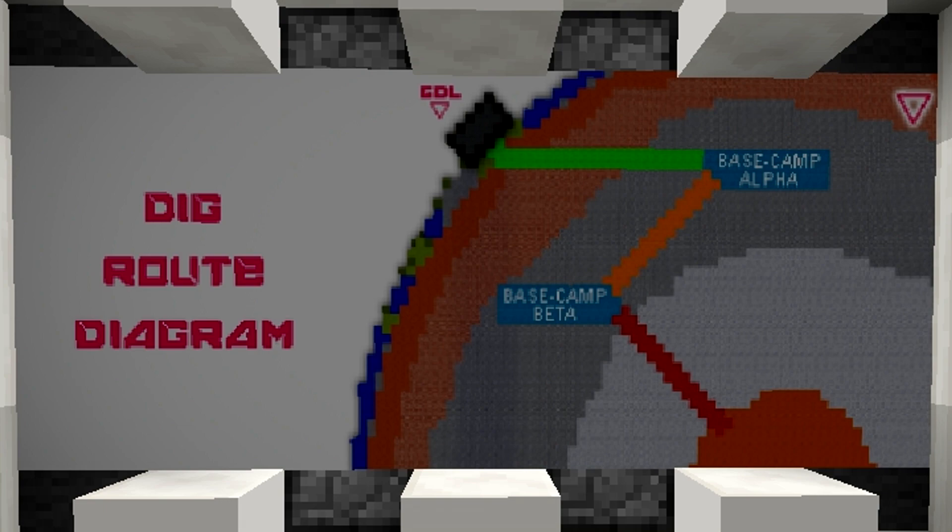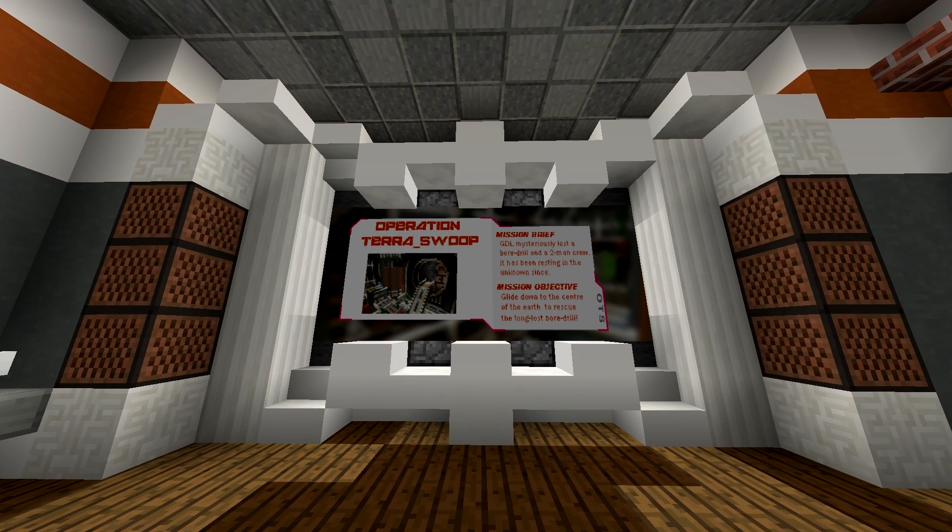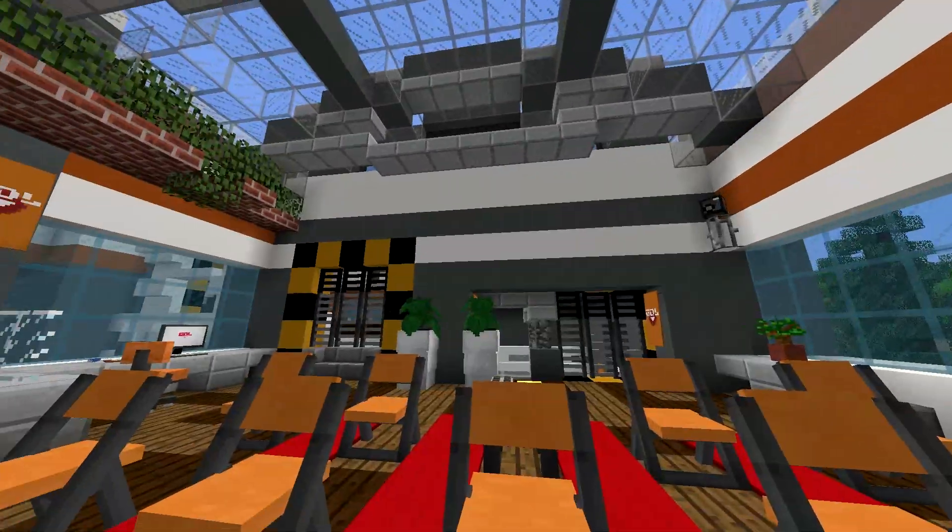'The bore drill gradually made its way to the earth's core through three separate tunnels in a zigzag formation. You will glide using your suits all the way down through these tunnels. At the end of tunnel one and two there is a base camp you can use to rest up at. Beyond tunnel three, it's all on you. As soon as this brief is finished, head out the door to the armory where you will equip your brand new Thermal Flight Armor 1541s, then progress to the drop zone.'